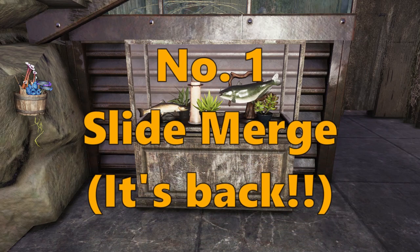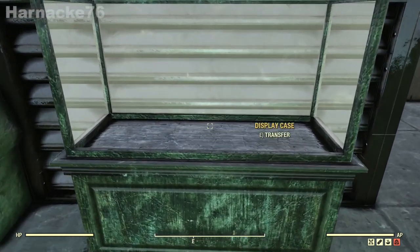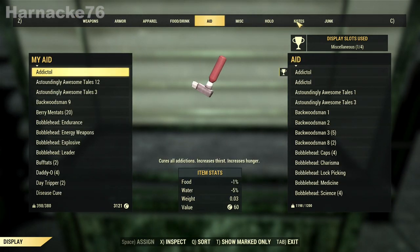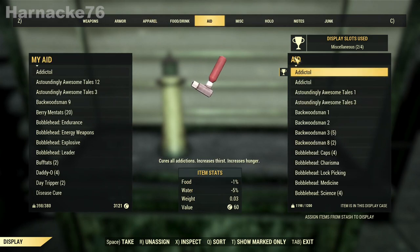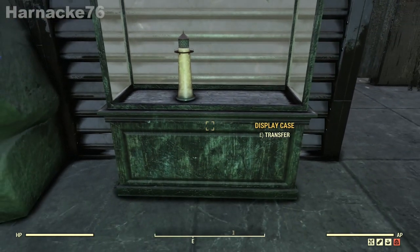Number one: the old favorite is back — slide merging. It was patched out but since the last update it has been brought back. First, let's set up the display case. I'm going to add a couple of items so that this one appears in the second slot, then remove the one in the first slot. Prepared.